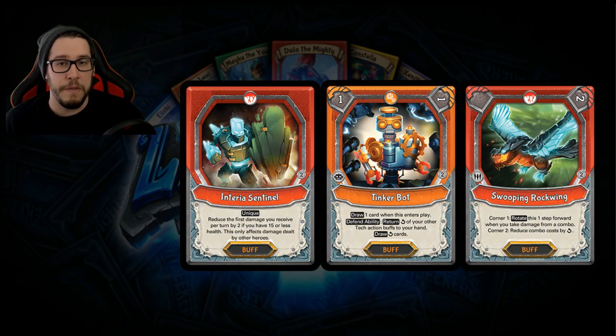We also have buffs, which are very much like enchantments from Magic — cards that sit out in the field and give you an auto effect for as long as they remain in play. There's also a really unique mechanic I'm still not sure how I feel about. Keeping in mind there's only one set right now, on Tinkerbot it has an arrow that puts it around the corner, and on Swooping Rock Wing there's a hard square symbol — you have to meet a condition to turn it.